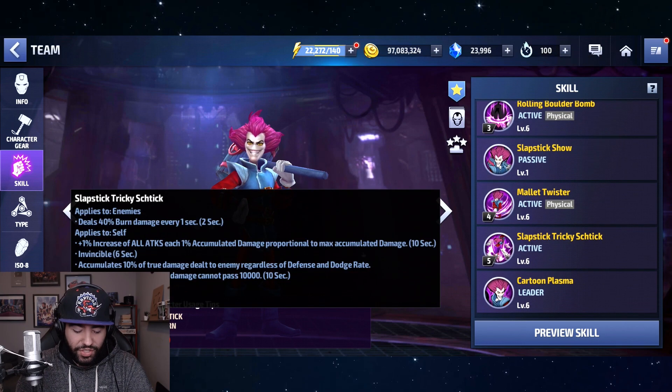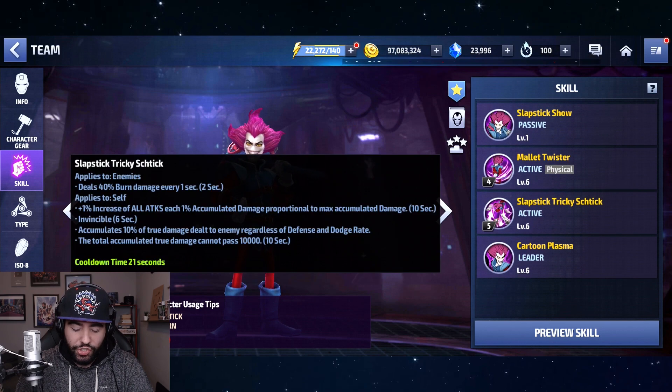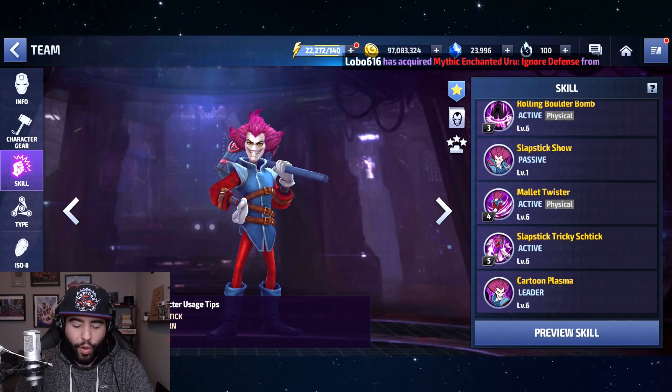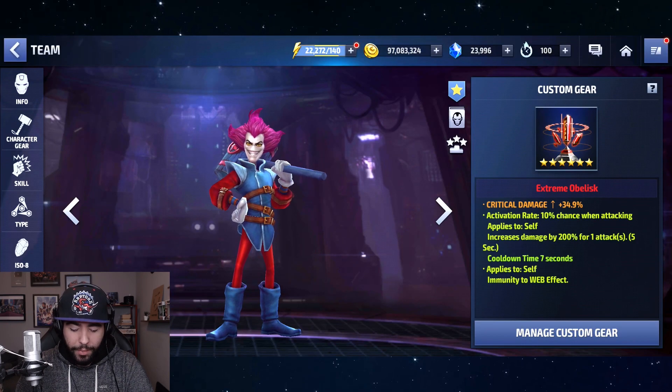His fifth skill has six seconds of invincibility with an iframe and accumulation of damage dealt to the enemy, so just using it buffs your damage for the next ten seconds. It's on a 21-second cooldown — roughly 10.5 seconds active — so the buff is up most of the time. You want to proc on Mallet Twister instead, which is on a 13-second cooldown, so you can spam it every six and a half seconds. It has minus 50% all defense for eight seconds, plus 60% all defense, super armor, all attack, all speed, and crit rate.